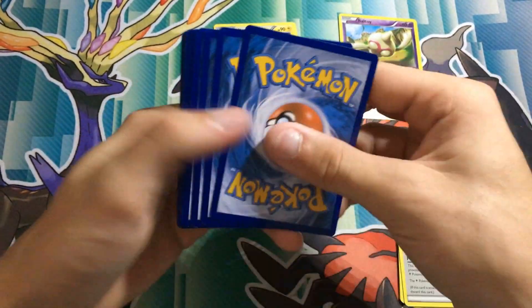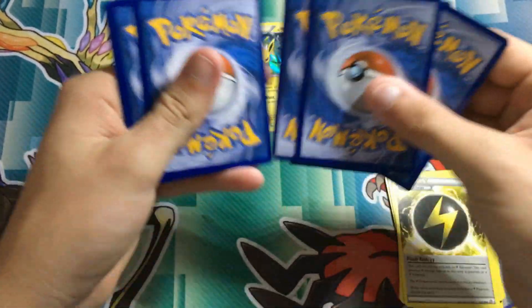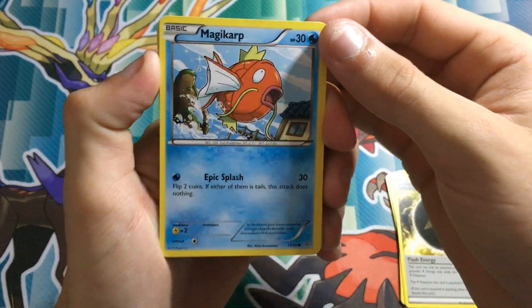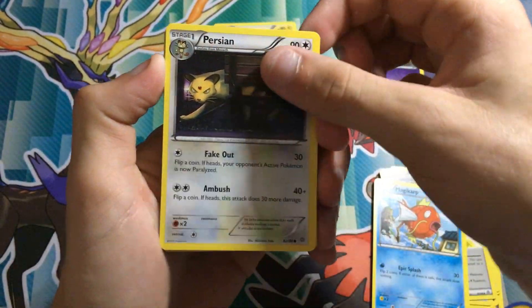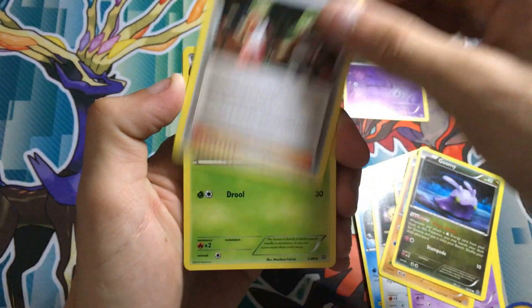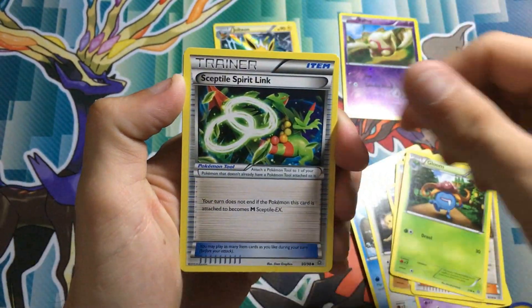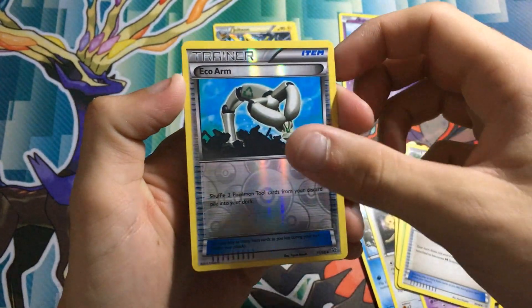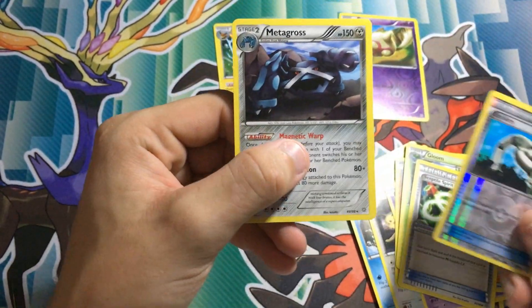Do another code card. Leave in the comments below who got the code card, or if you picked it up. So we start up with a Magikarp, a Persian, Ball Toy, Whippa, Goomy, Ace Trainer, Gloom, Sceptile Spirit Link, Eco Arm, and a Metagross.